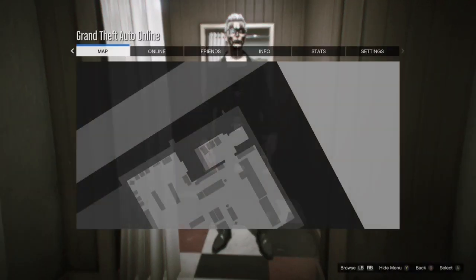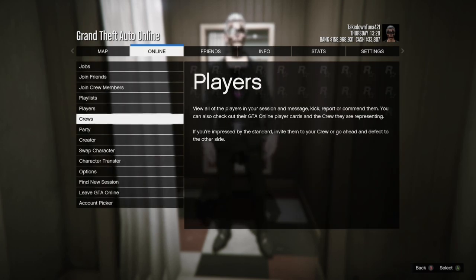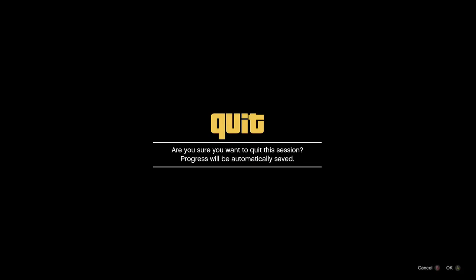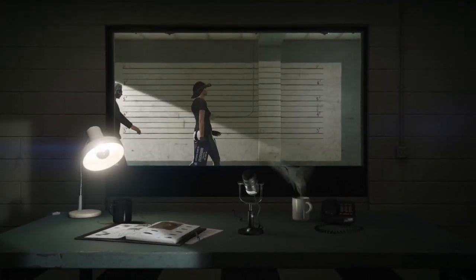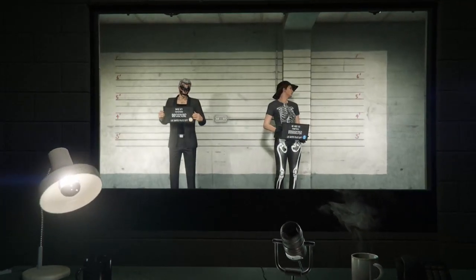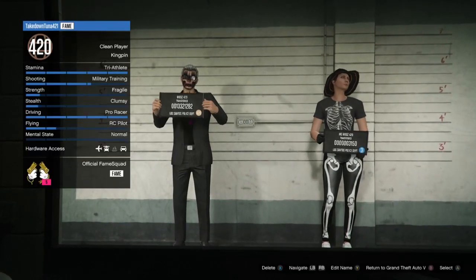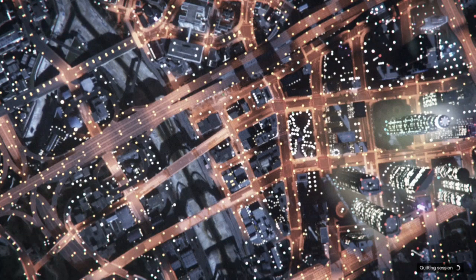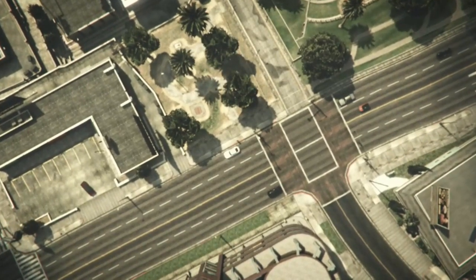At the start menu, go to Online and scroll down to Swap Character. You're going to load up into the prison jail cell mugshot area. Just click A to choose the same character again and you'll load back into Online. Once you do that, run down to the store and save that outfit.